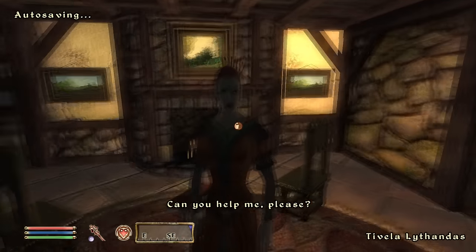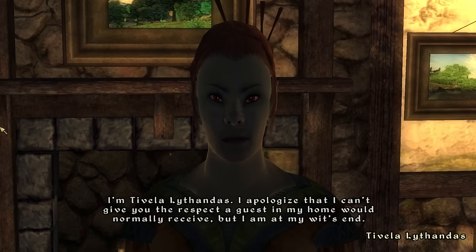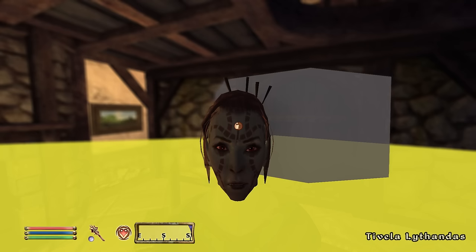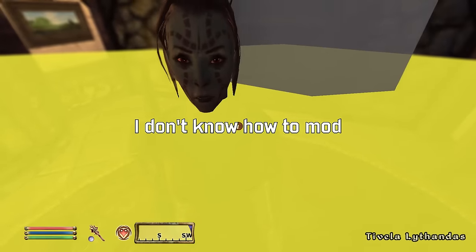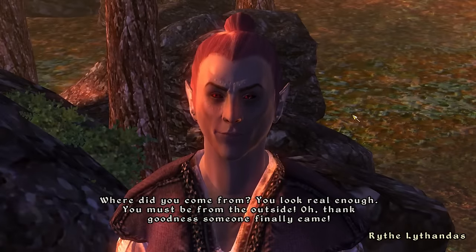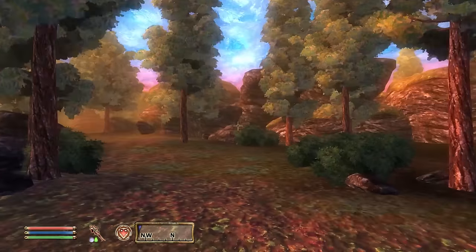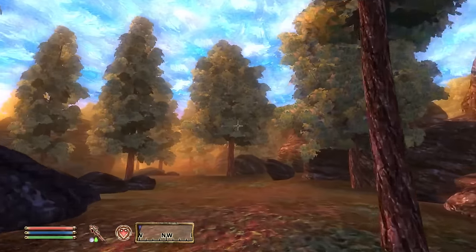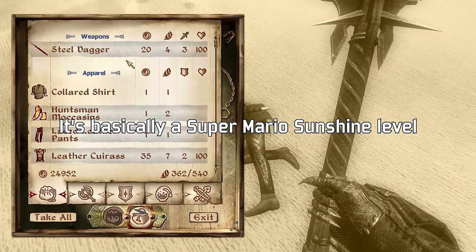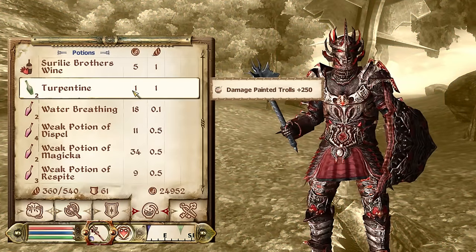I'll be starting with the side quests because I know that the Shivering Isles are good and I want to save it for the end. The first side quest I jumped into was this painting. Basically, this lady wants you to figure out what happened to her husband, and so you do. When you arrive in this guy's painting, he explains to you that he's a bit of a fraud, and the way that he paints so well is via a magical brush.